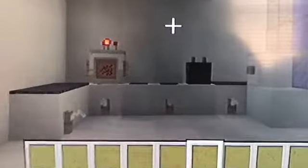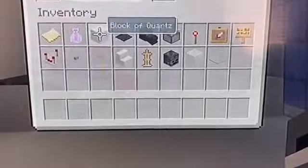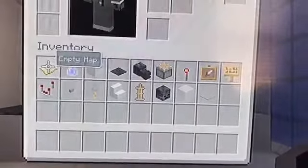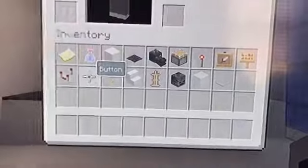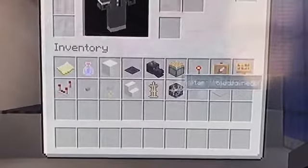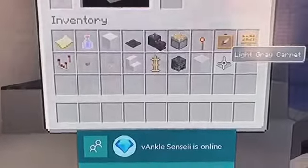It's actually very easy to make this. The items you're going to need are: a block of quartz, black carpet, a dragon head, a piston, a redstone torch, an item frame, a sign, a redstone comparator, a button, a tripwire hook, quartz stairs, an armor stand with a skeleton skull, white stained glass, and light gray carpet.